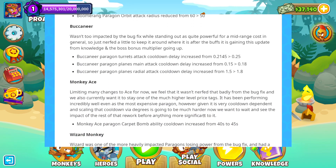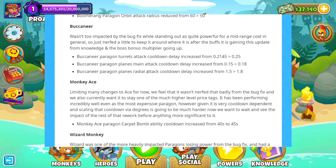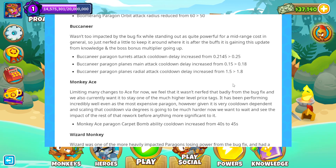Buccaneer. It looks like there's mid-range costs and a little nerf. The turret's cooldown is delayed — very specific numbers, probably hardly noticeable. The plane's attack cooldown increased from 0.15 to 0.18, and the plane's radial attack cooldown delayed from 1.5 to 1.8. Those will probably be hardly noticeable updates based on these numbers.